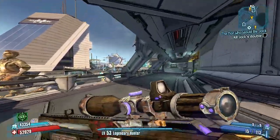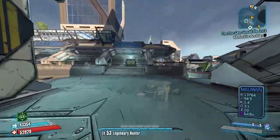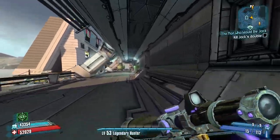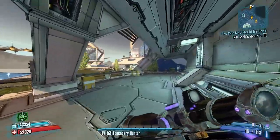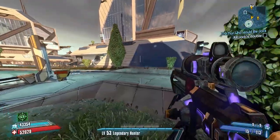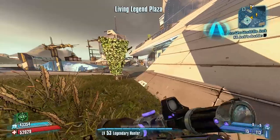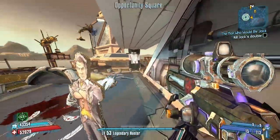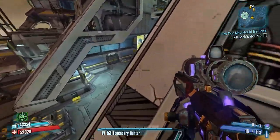Instead we're going to go this way, hopefully sneak by most of the enemies on the way to Handsome Jack's body double. I do suspect that he'll be fairly easy for us to eliminate with a combination of the slag Pimpernel and then the non-elemental IoTA to the head a half dozen times or so. I don't want to aggro everything and have to fight through a whole bunch of extra stuff — if we can avoid the enemies, that's a good thing.